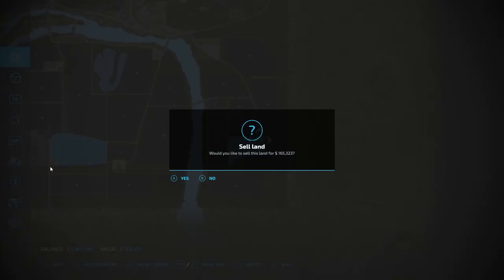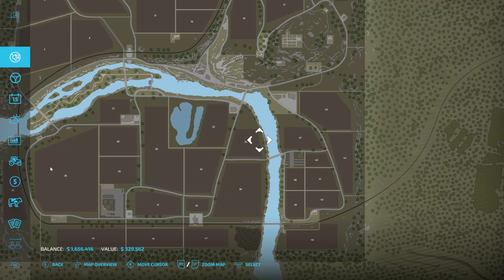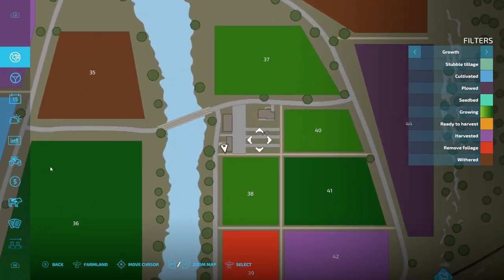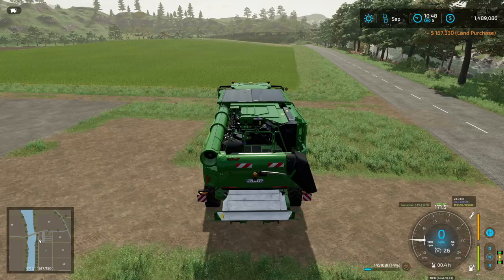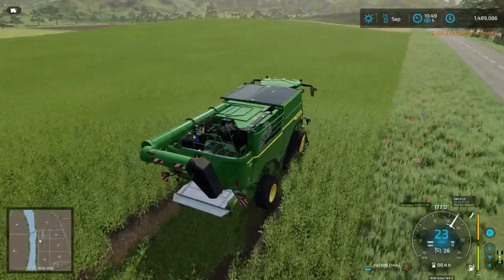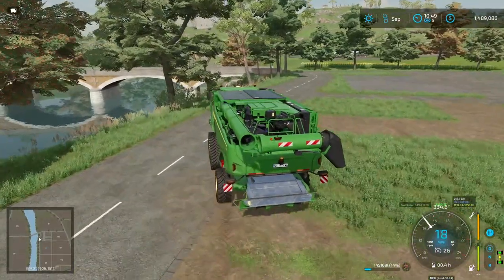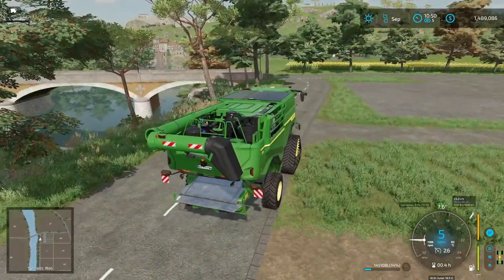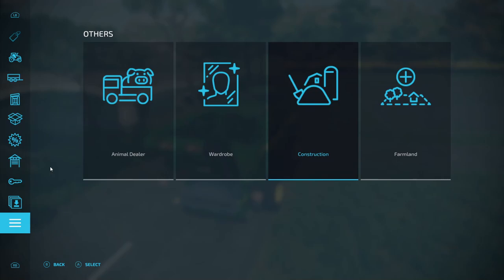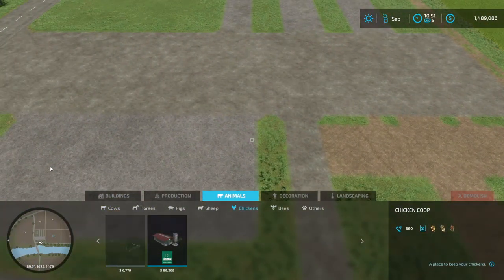You can only really flip it once in FS22 right now, because the fields don't actually do anything unless you do contracts for them. So we're gonna buy this area right here — all of this. Crop destruction is turned on, by the way. Now we have a million four hundred thousand, so we're going to go to the construction menu and grab chickens. Yeah, chickens — that's the ticket.